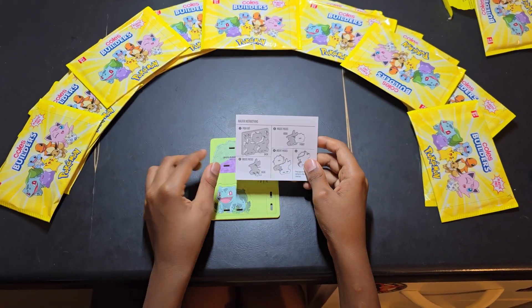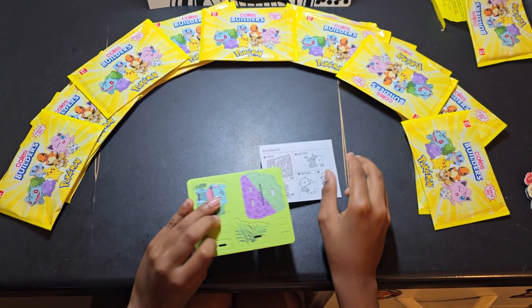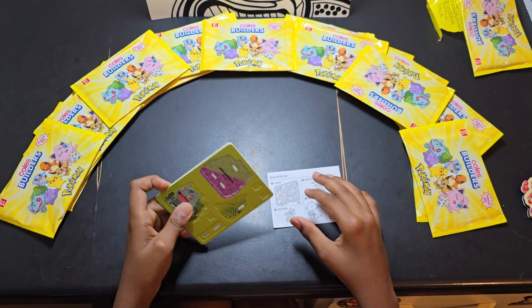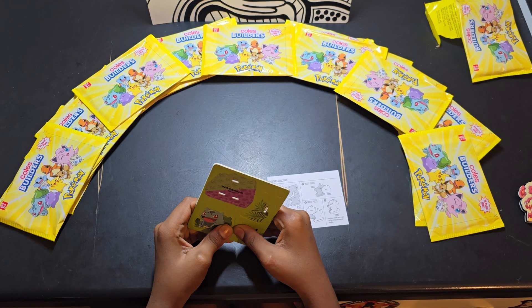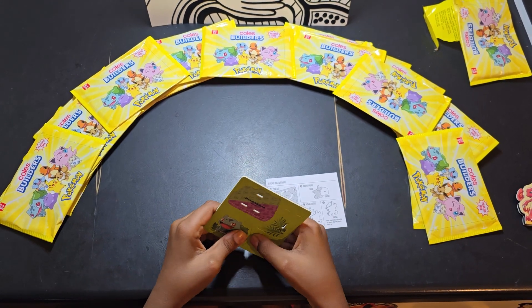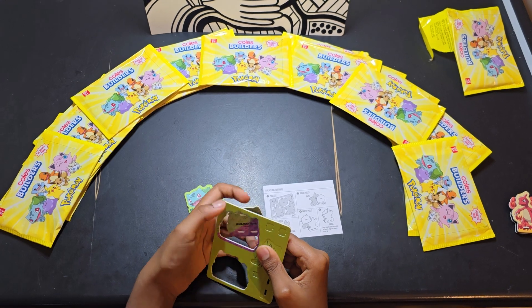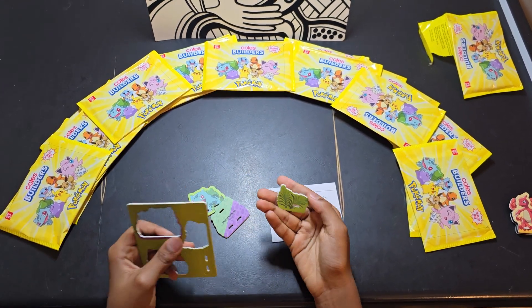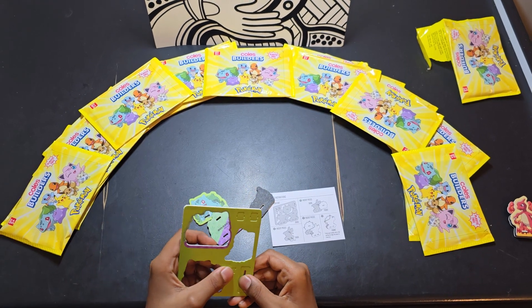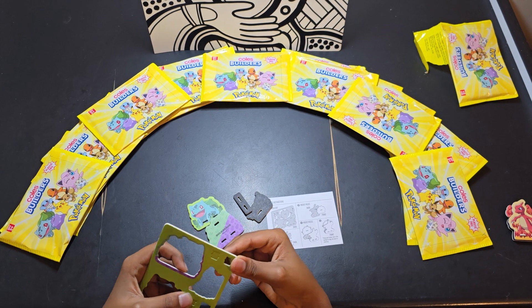So we need to follow the instructions. We are going to build this — I thought we were going to get this. Okay, so let's go. First, take this 2D bulldozer and the 2D one named one, and then some plants. Is this a part?